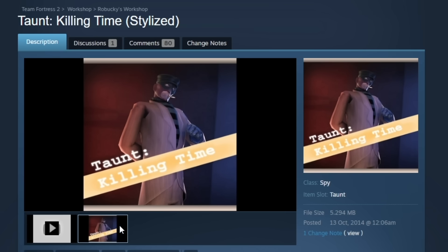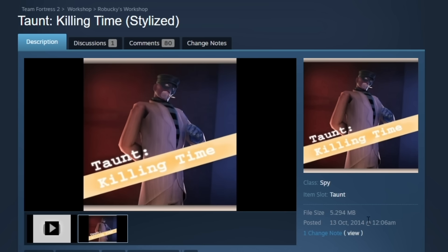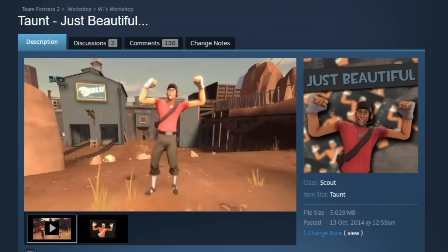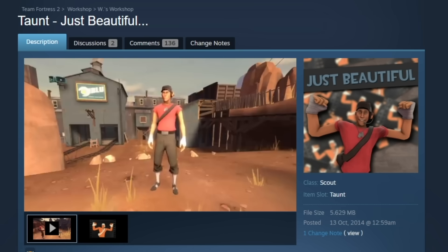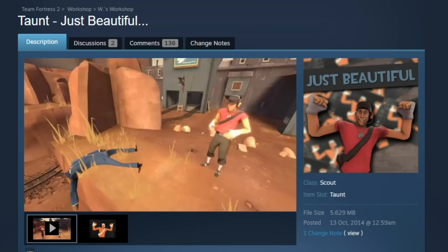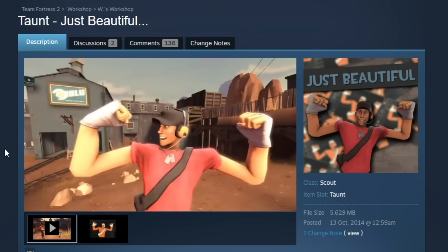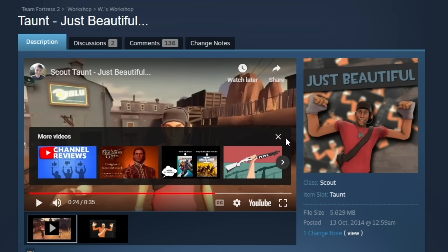Taunt killing time — how fitting. Yeah, it's just not here anymore. Who knows what this was? Here's one that just looks old also. It's called Just Beautiful, and it's scout flexing — very awkwardly flexing. I feel like, even though this is not the best animation quality, it would be funny in the game. Just seeing a scout do that after he kills you. Proper enraging stuff.